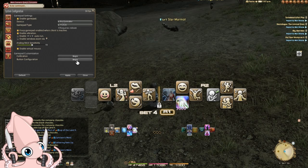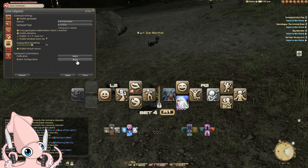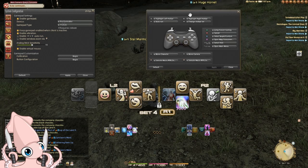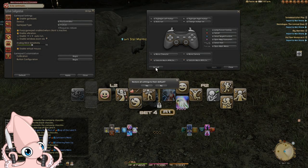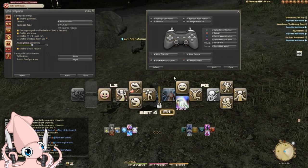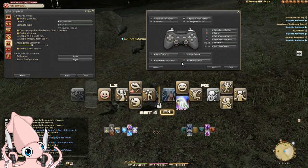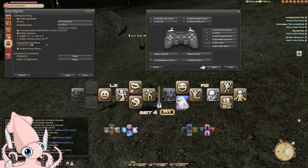Onto button configuration — the next big thing, and the reason why I skipped the other settings. Finally, how do we actually activate the left and right modifier? With the default layout, the triggers are used: left trigger is the left modifier, right trigger is the right modifier. Left bumper is called auto run, and right bumper is called change hotbar set. Those are the defaults.